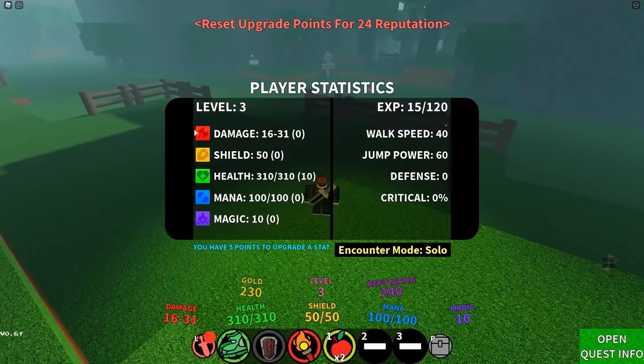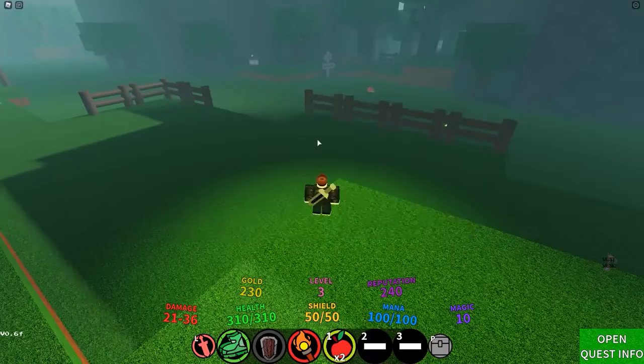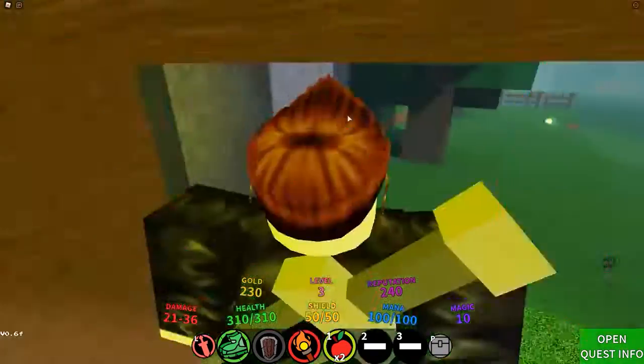Critical Expedition is one of the most popular games on Roblox as of now. Since everybody is playing the game, it is important to know some tips and tricks that you can also share with your friends.